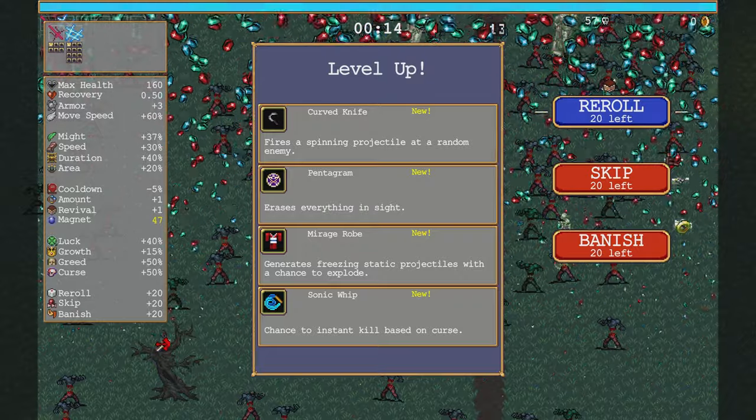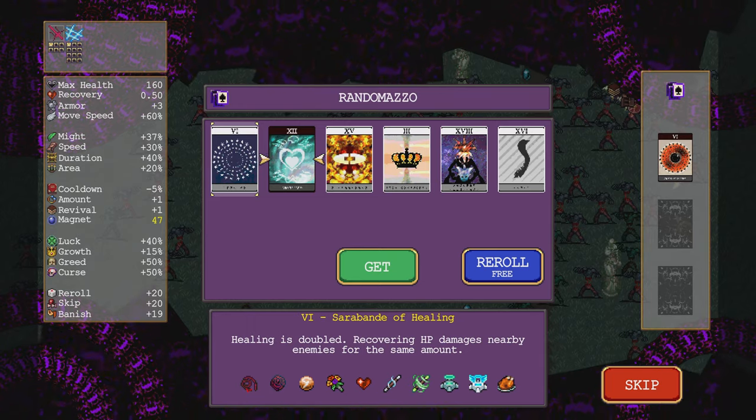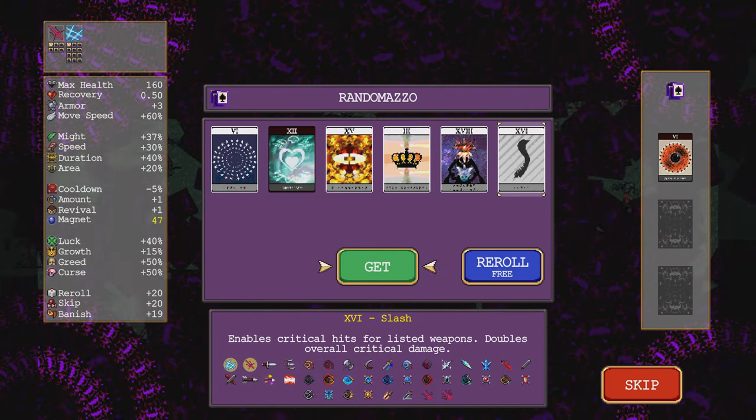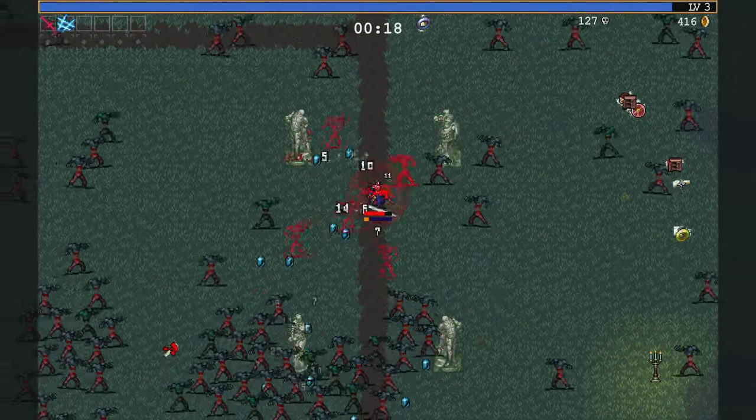I don't know what the Diabolog does. I'm just gonna banish Pentagram so it's out of here. Slash — I do want that because... did we go for slashy stuff? Sword stuff? Maximum the sword?